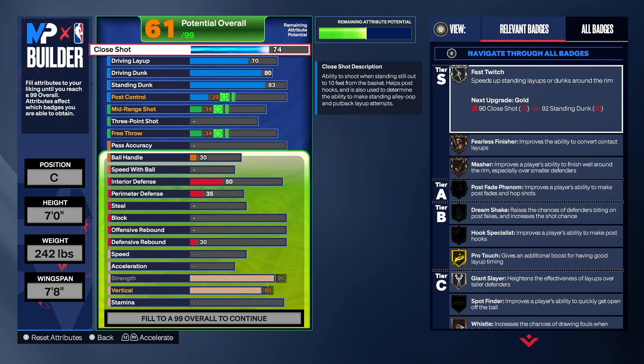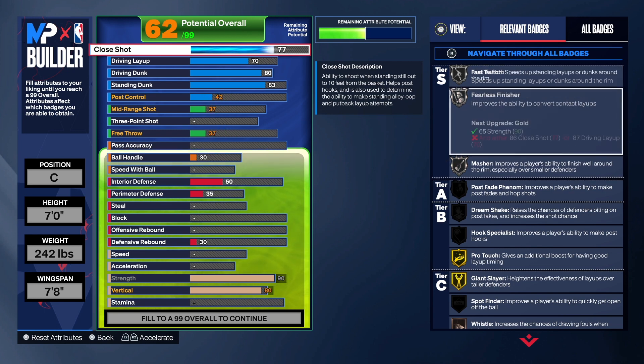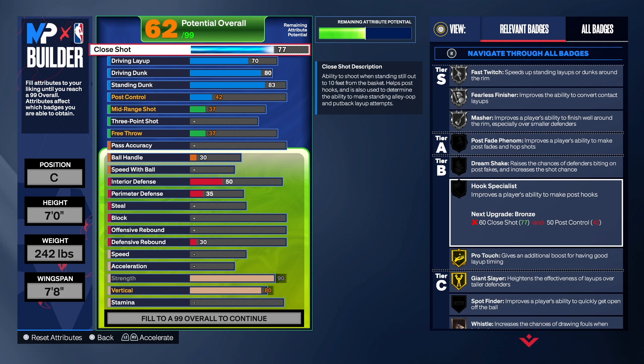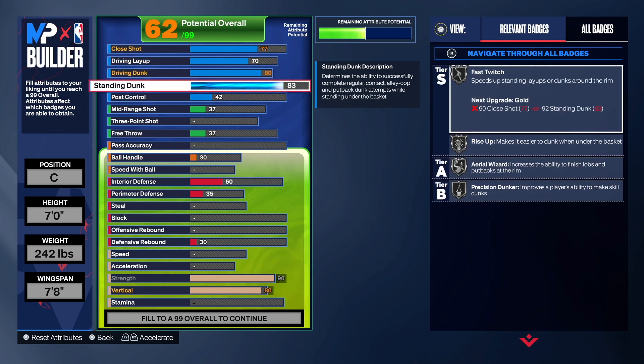We get silver fast twitch, silver rise up, and area wizard on this build, which is a really good badge. On the layup we go to 70, close shot to 77 for fearless finisher on silver. You can also see post-fade phenom, dream shake, and hook specialist — if you want those badges there are ways to adjust and go back to get them.